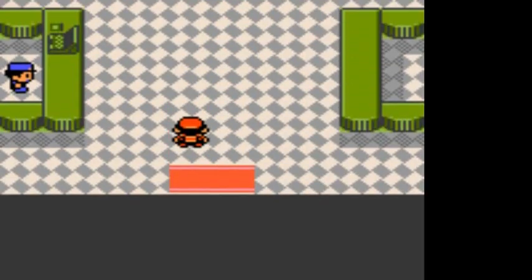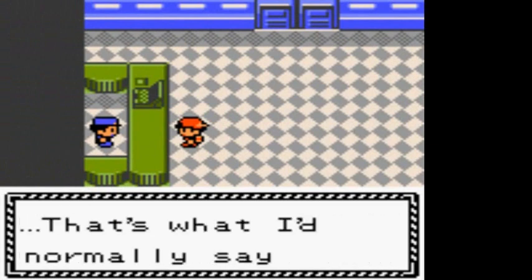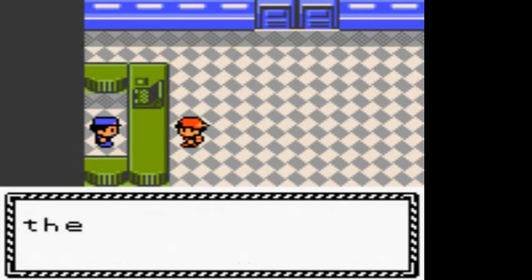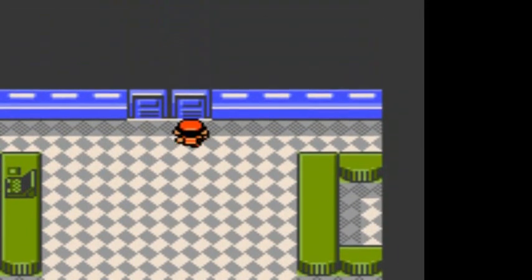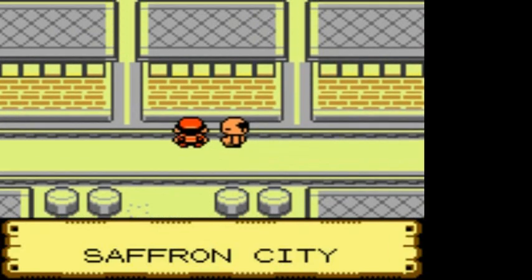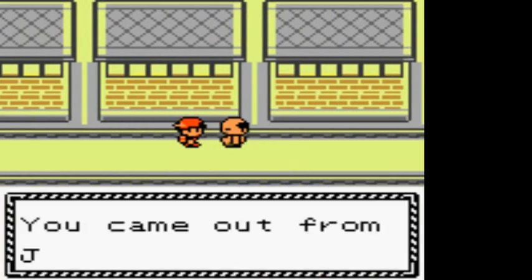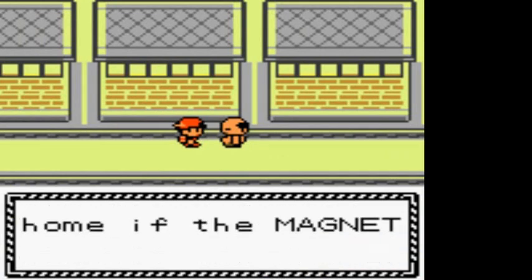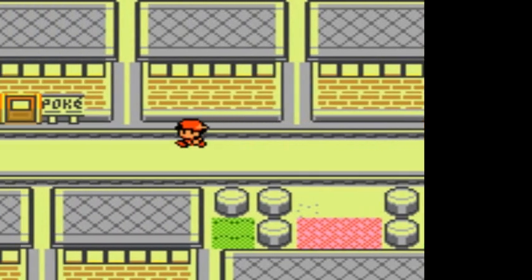Welcome to Saffron City, home of the Magnet Train - that's what I normally say, but the Magnet Train isn't running right now. It's not getting any electricity because there's something wrong with the power plant. You guys are going to get a clue that there's something going on at the power plant and we need to get over there. Here we are in Saffron City again after a few months.